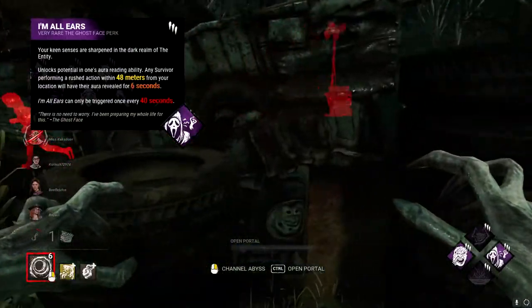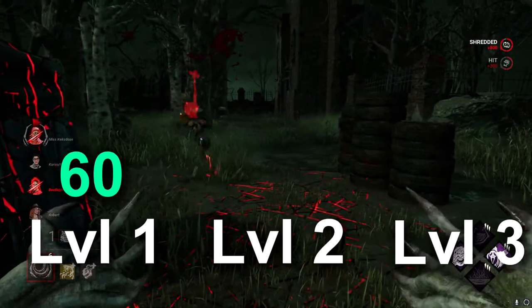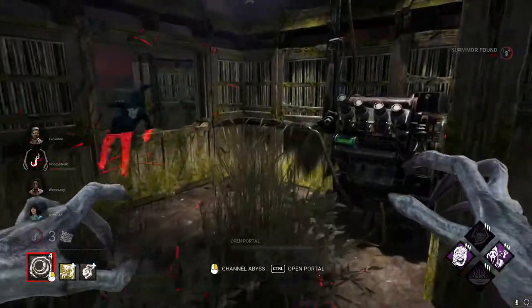I'm All Ears is a perk that lets you see the survivor's aura for 6 seconds, that can trigger every 60, 50, and 40 seconds when they perform a rushed action within 48 meters.